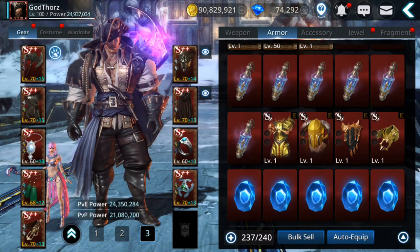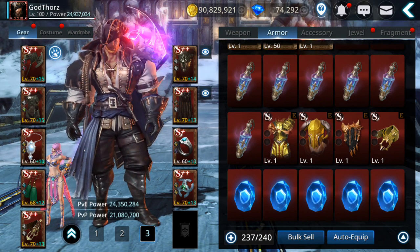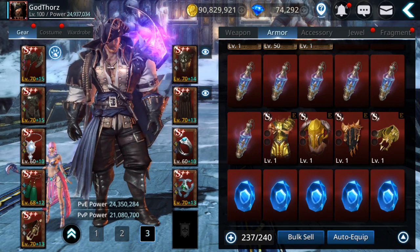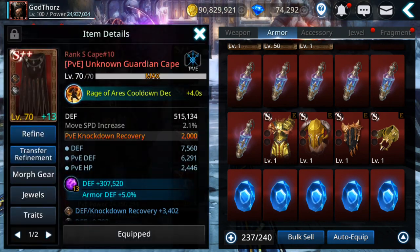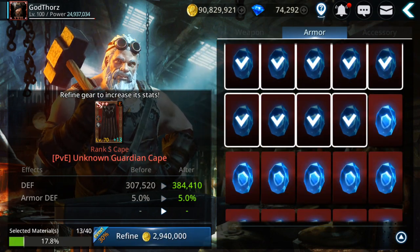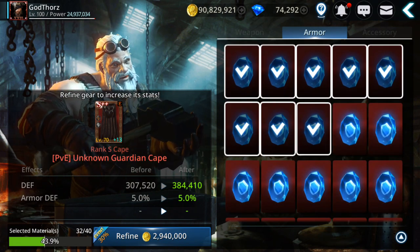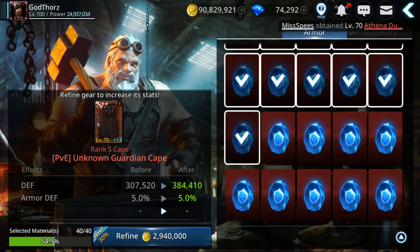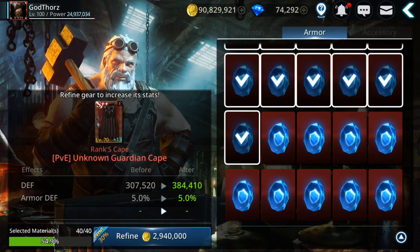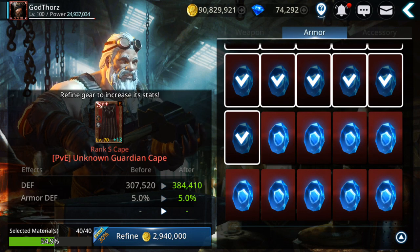Hey guys, welcome back to a new Darkness Rises video where I'm gonna try to power up my Zerker more. Right now close to 25 million, so I'm gonna try to refine to plus 15 more of the gear that I have, and also try some gear morphing. Let's try to get this one to plus 14 first to make some room in my inventory. It's also a 30% discount which helps a lot.